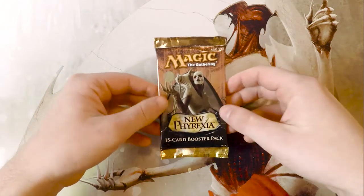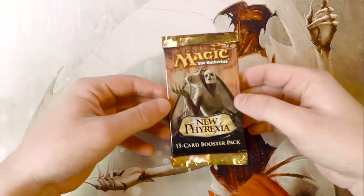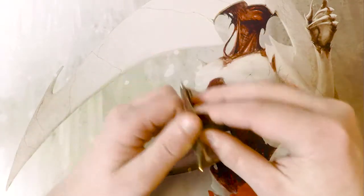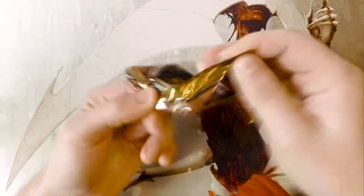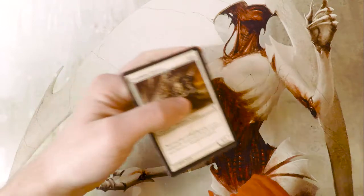There's stuff like Gitaxian Probe, Glistener Elf, and things like that — obviously all the way up to things like Karn, which is fantastic, sitting right at $80 as of this recording. There's also things like Phyrexian Obliterator, which is one of my favorite cards for black, and Surgical Extraction, which is a card I actually need some of.